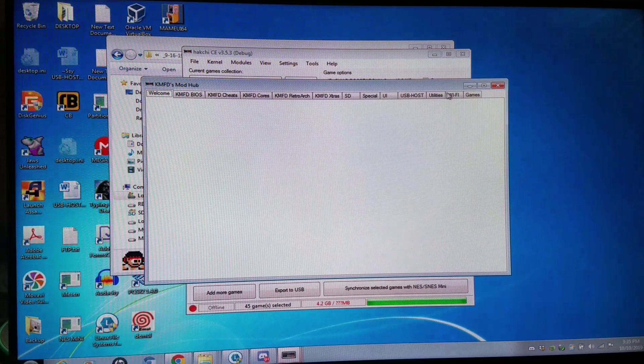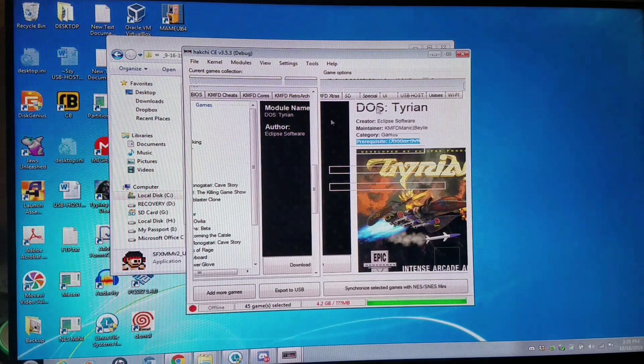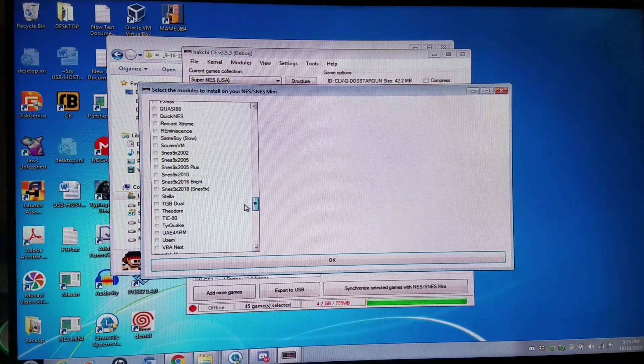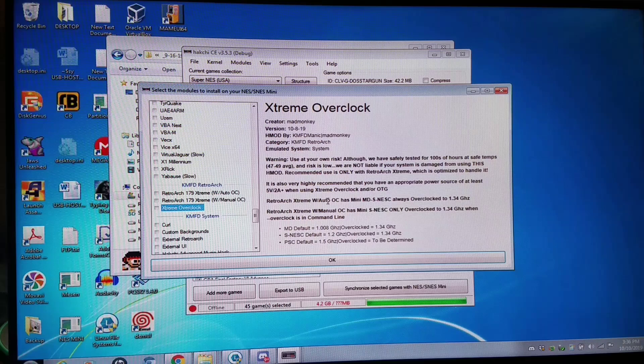For the update, you're going to go here once you get it in a day or so. It's going to be in the game tab right next to Tyrian. Again, the prerequisite is DOSBox SVN, so make sure you have that installed along with sync interact support. The other way you can do the overclock is full-time, 100%, all games — and this is going to work with the S and NES classic as well as the Mega Drive Mini. Install both of these together and it'll always be active. Make sure you read the readme.